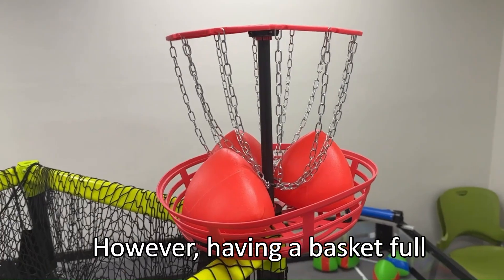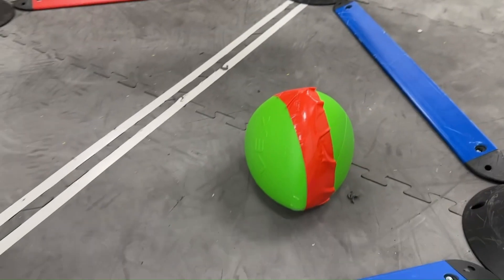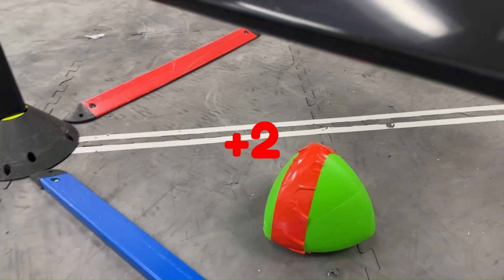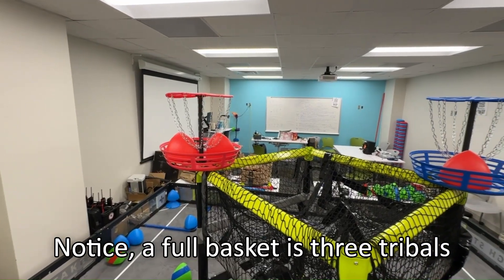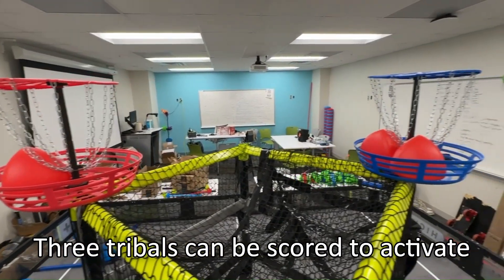However, having a full basket of tri-balls activates a status known as the bonus bottoms. This sets the value of all of an alliance's color to increase dramatically in the bottom zone. A full basket is three tri-balls, but it does not matter where those three tri-balls are scored to activate the bonus.